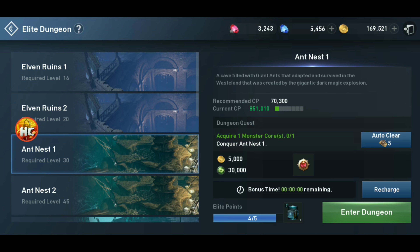A lot of times these quests call for one core, and in these low dungeons it can take you a long time if you're over-leveled to get that core. So let me show you a quick trick to get those cores instantly in just a few seconds.